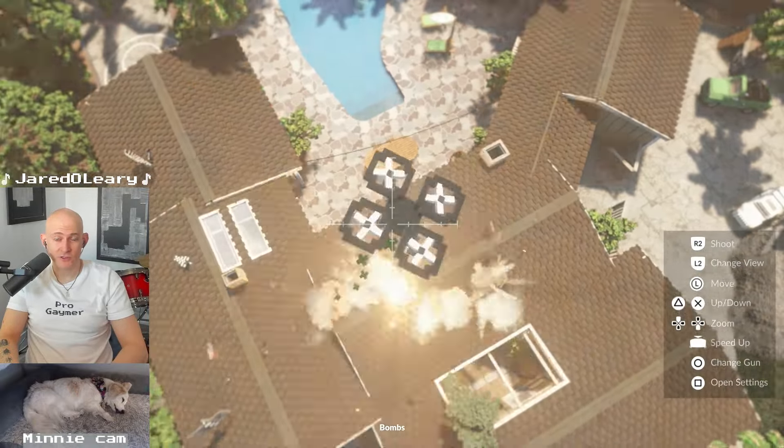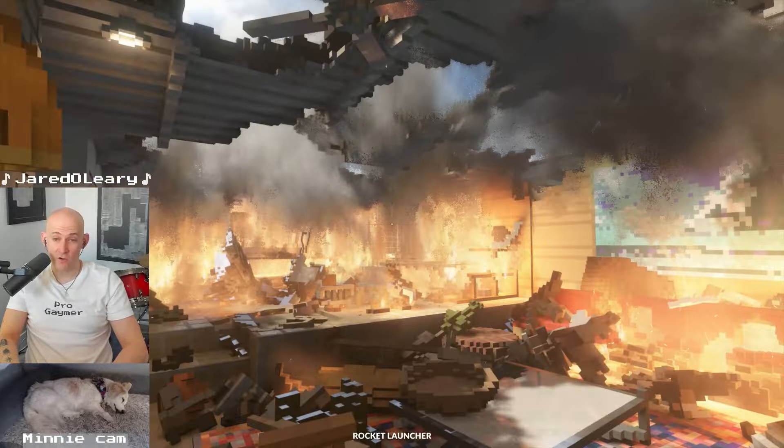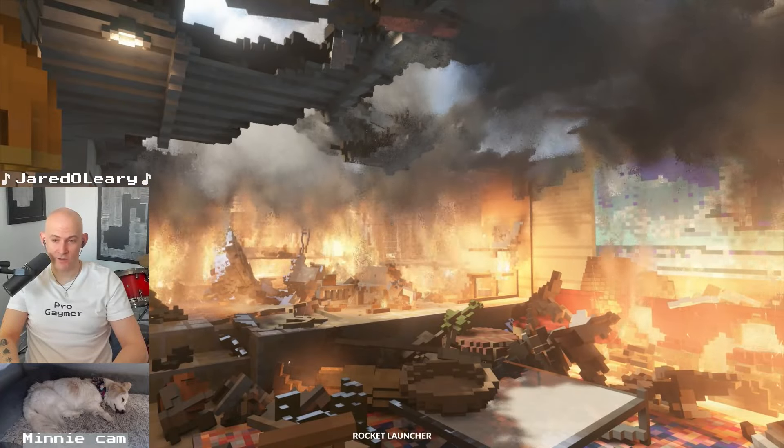If you want a skylight, just use the drone to drop some bombs on top of your roof. I just love all the natural lighting in this room now. This is just chef's kiss.